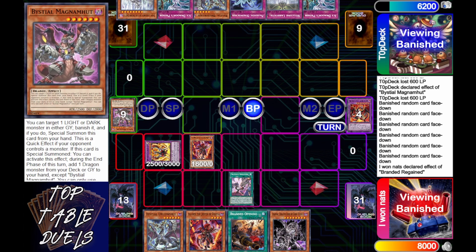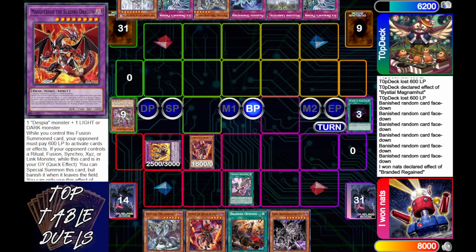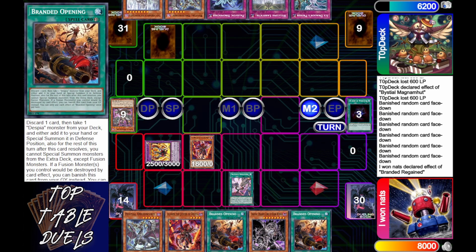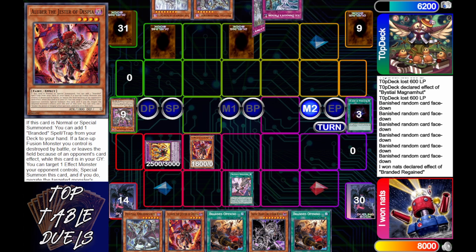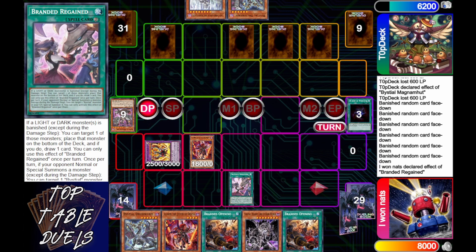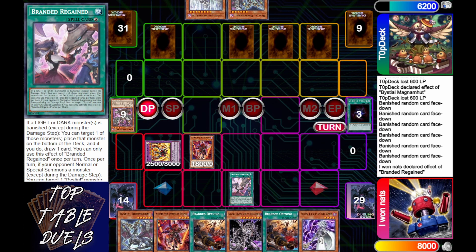He's going to go into battle phase and just run him over after taking a little bit of damage. Then he's going to activate Branded Regain and draw himself yet another card. He does have two Branded Openings, but we're seeing the power of Branded Regain really allowing you to play around the Bestial matchup. You might just play this just for fun!